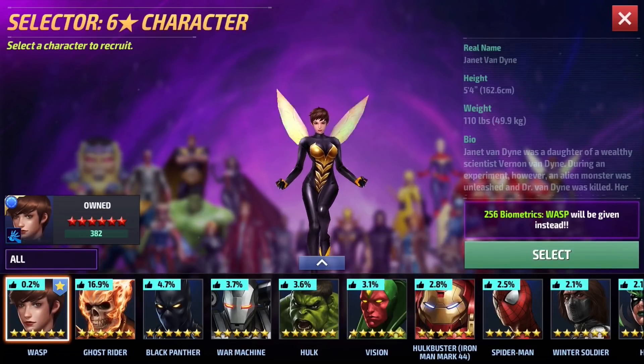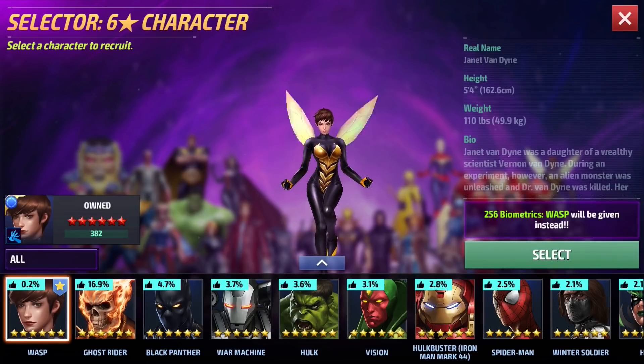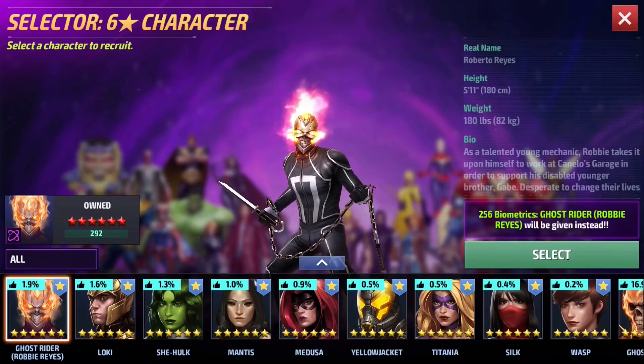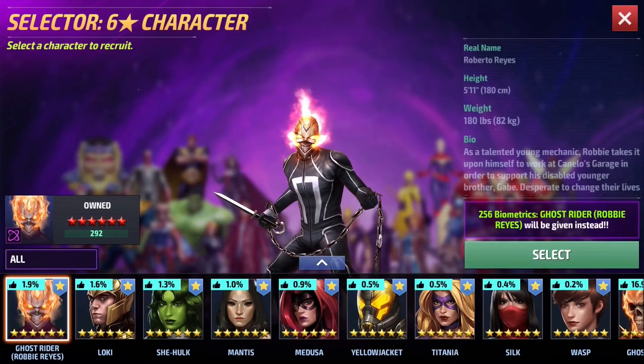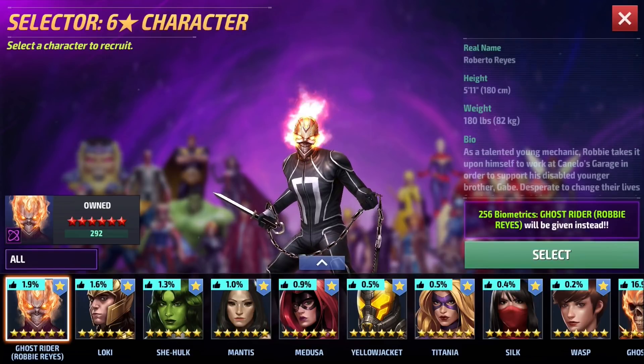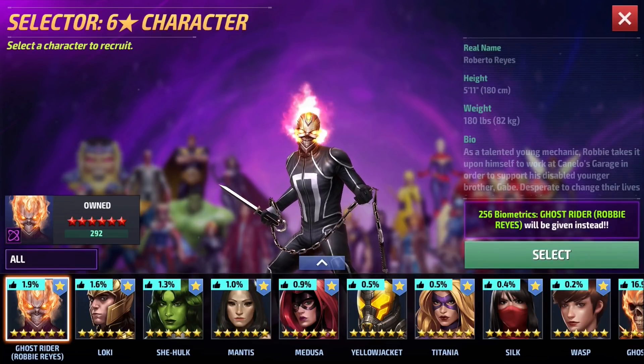Number nine for me would be Wasp. She's a great character — she doesn't have great DPS but she has amazing survivability and she's the kind of character that will slowly chip you apart. If you use your tier two ticket to get her to tier two, she's definitely going to be one of the most useful characters in the game — one that I literally use every week. Another character I have to put on this list is Robbie Reyes, who is very easy to use with lots of survivability via iframes.